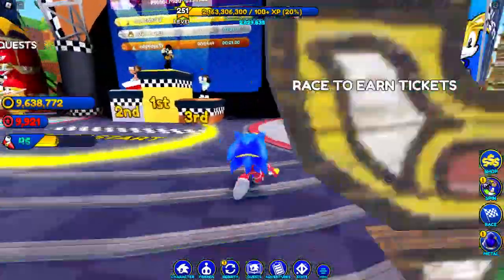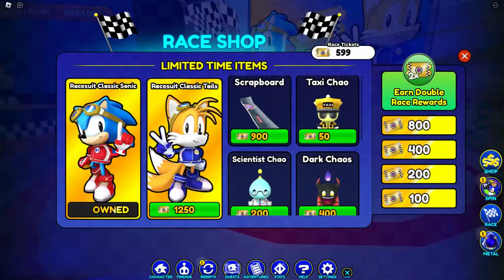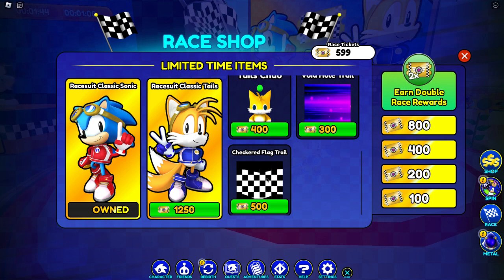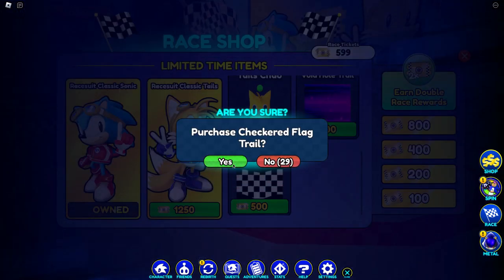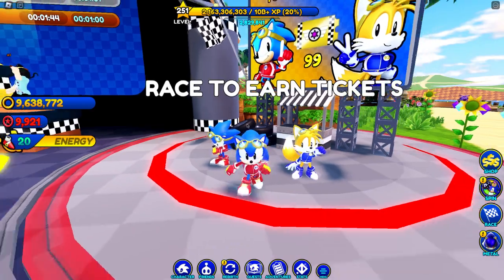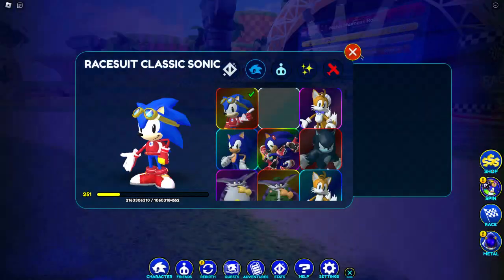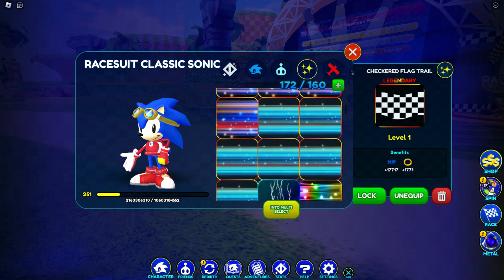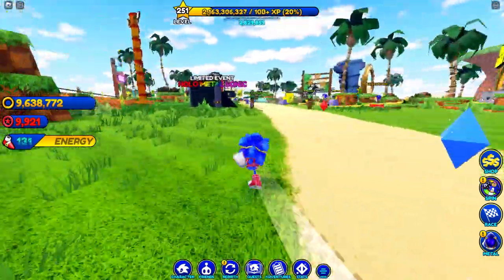This is a nice character, and obviously I do not have enough for the tails right here, but I will have enough soon. I also don't have enough for the scrap board. The only things I'm focusing on getting right now are this and this — besides the Android green shadow and also the checkered flag. I just got that, so let's equip it.